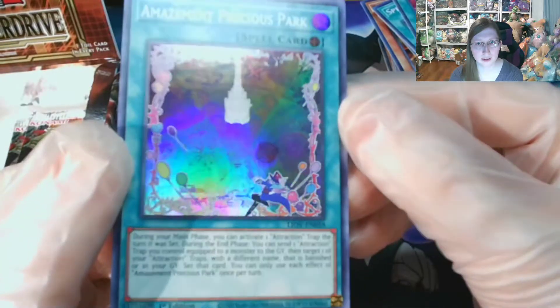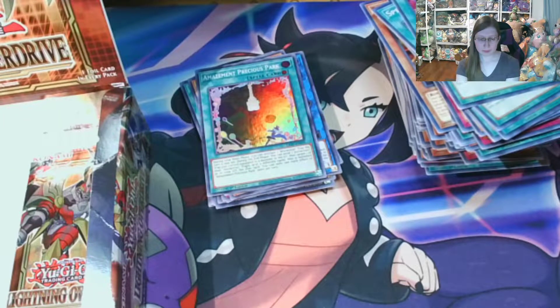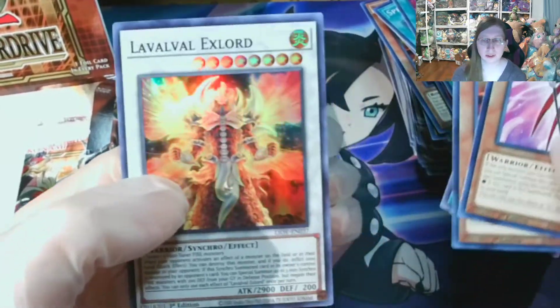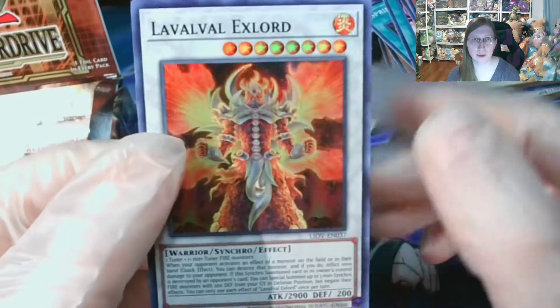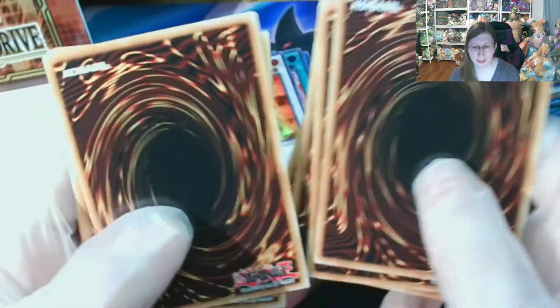Amazement Precious Park — I like the artwork on that too. You have to really reflect it to see what's in the background; it looks like a whole carnival. Scrap Raptor, War Rock into... they do add new cards for old archetypes. Laval Xlord — I tried playing this archetype in Duel Links but didn't make it work. I know for the people who do make it work, it's really strong, but I just really sucked at playing that archetype.